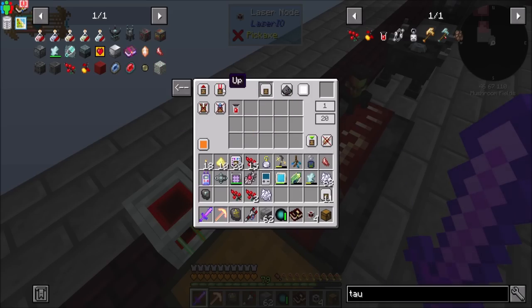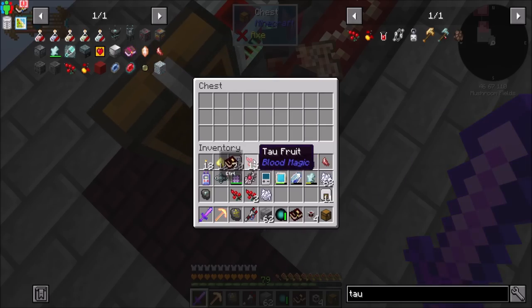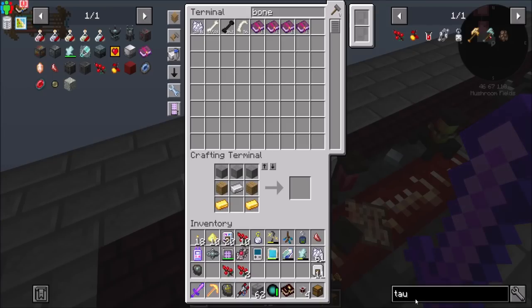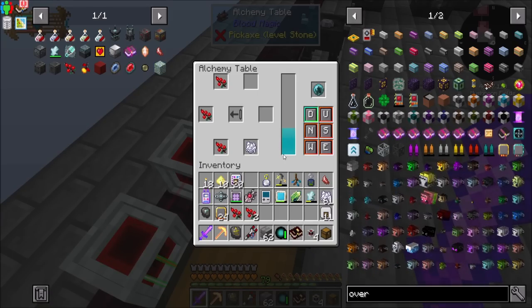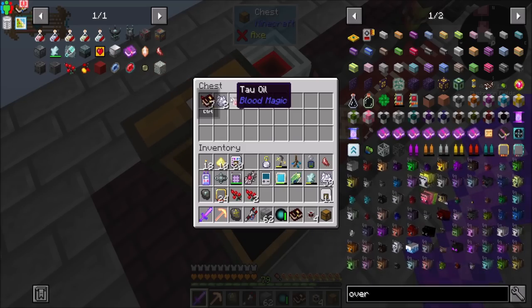And then you extract from down. So if I put five and three in there — boom, boom, boom, boom — crafting! And if I threw some overclockers in there, it would just go that much faster. Making another one. So there you go — automated Tau Oil. Nice.